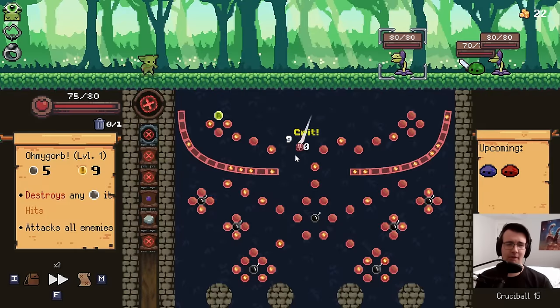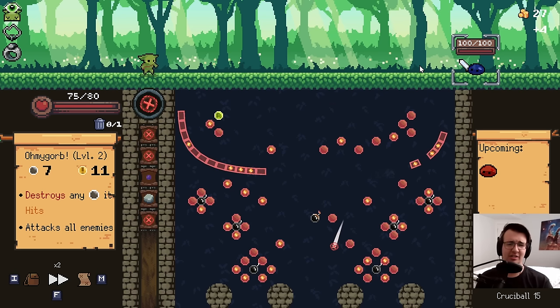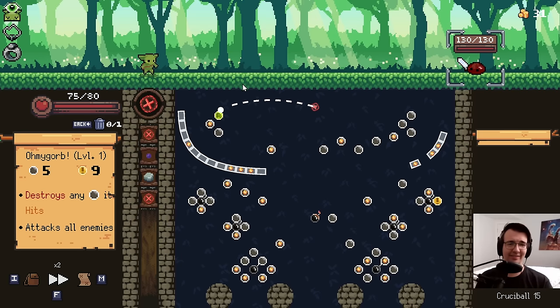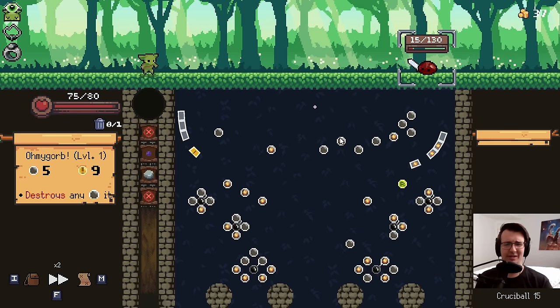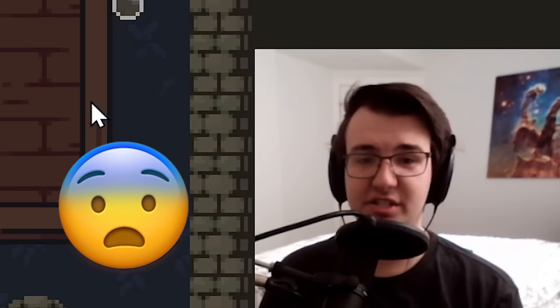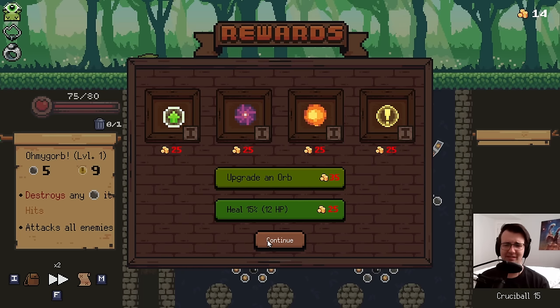It makes sense to aim for the crit in every circumstance. Sometimes you can't wait for everything to show up on screen — you just gotta shoot. There's also a peg state called Morbid where orbs can deal extra damage if it runs through an empty peg spot, but there are no empty pegs for that. With that said, let's keep upgrading Oh My Gorbs — I'll spread the love a bit.